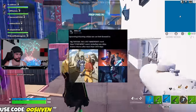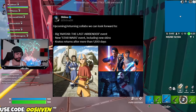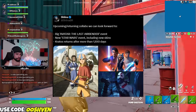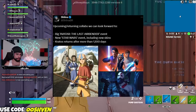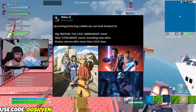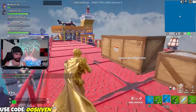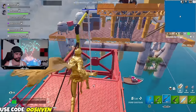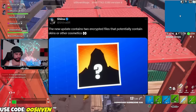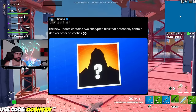Upcoming and returning collabs we can look forward to include Avatar: The Last Airbender, which is happening soon, the Star Wars event, and Kratos returning after 1,100-plus days. The most recent Fortnite update also contained two encrypted files that potentially could contain new skins or new cosmetics — maybe exclusive collabs coming through.